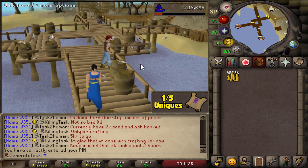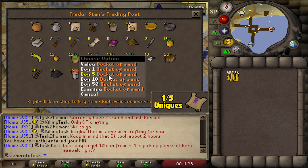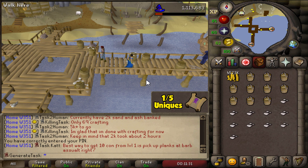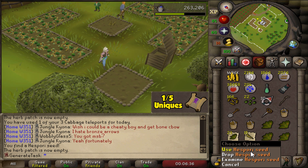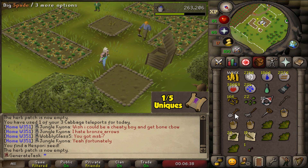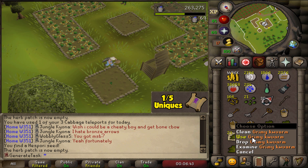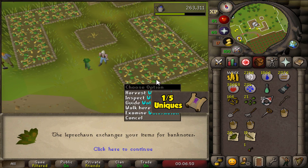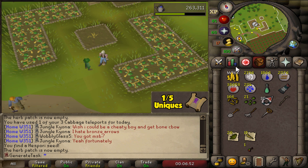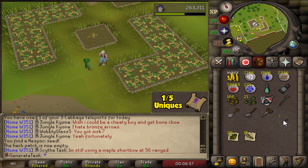Here we are at Corsair Cove — we're going to spend a lot of hours here again buying all the supplies we need: buckets of sand and soda ash. The very first hespori seed on the account — we never got one before on any of our farm runs! And that's actually a passive task as well — all the different seeds from the hespori are also a passive task, but we still need 65 Farming to try that out.